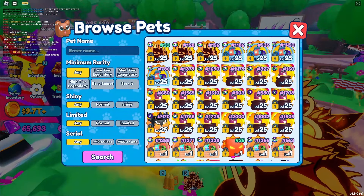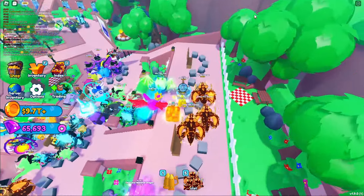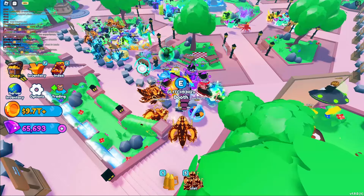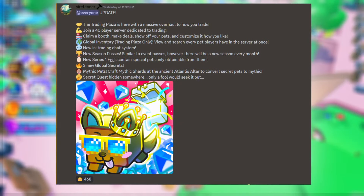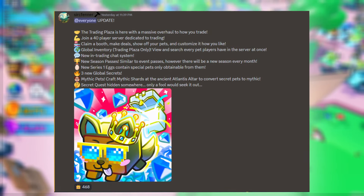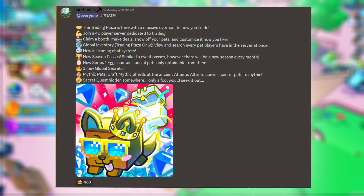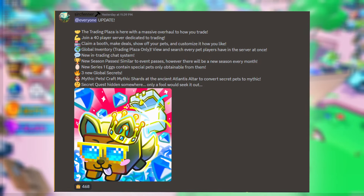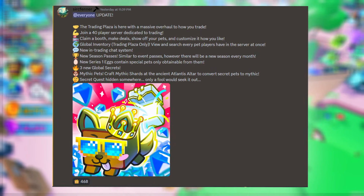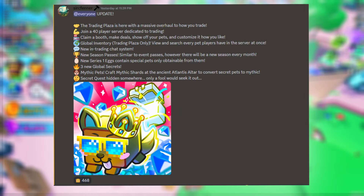It's still only showing my inventory when I'm trading. This is the weirdest trading plaza I've ever seen in my entire life. They just released the announcement patch notes — it says the trading plaza is here with a massive overhaul to how you trade. There's apparently a 40 player limit on servers. We can claim a booth, there's a global inventory, a new in-trading chat system, new season passes, and a new series of prismatic eggs.